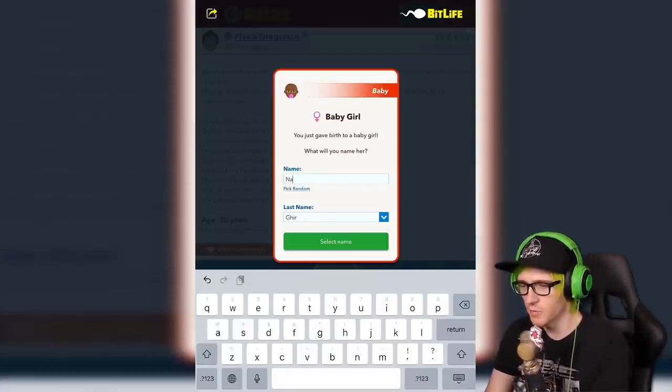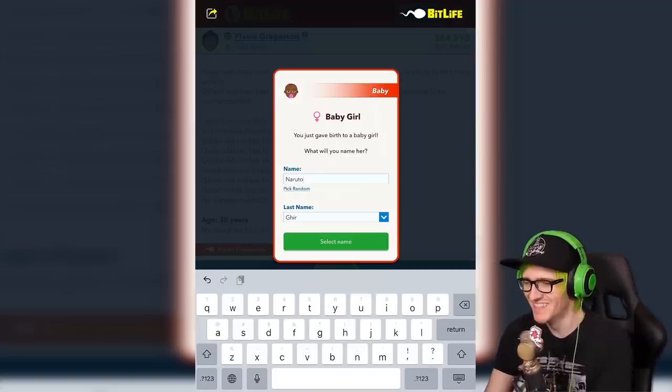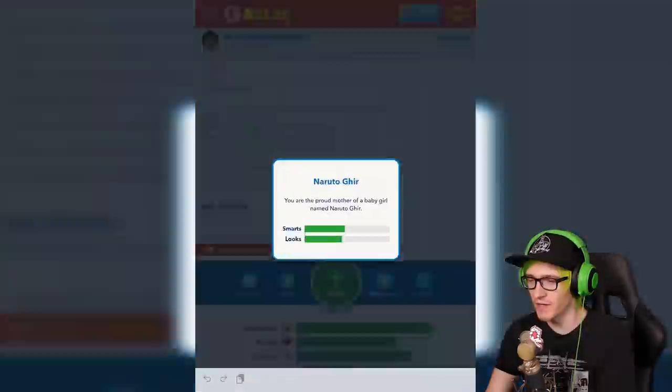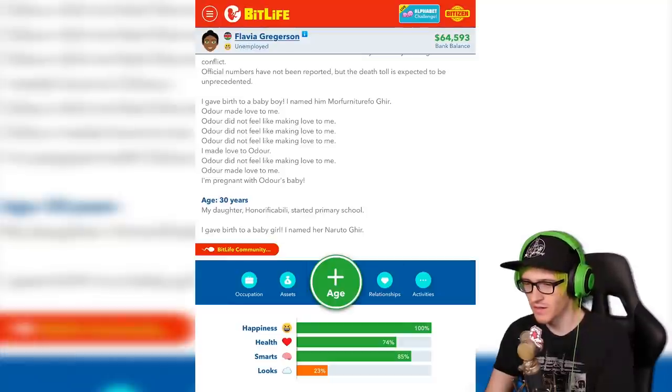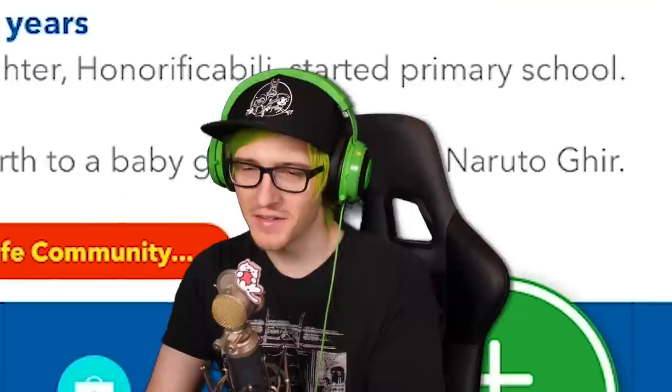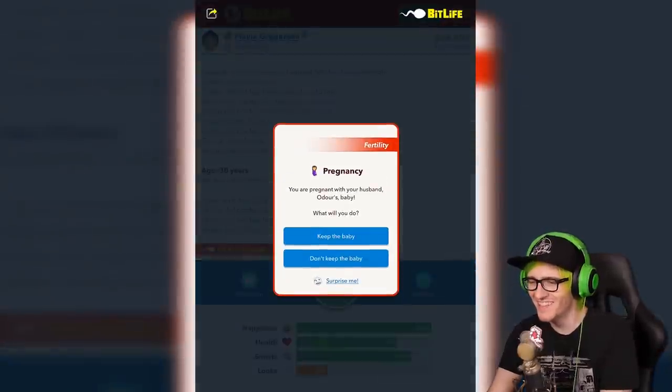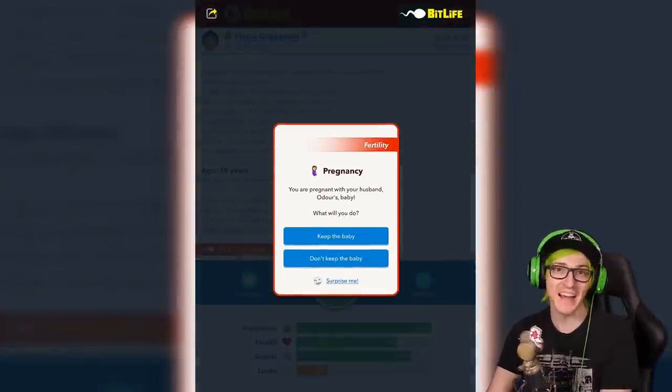Your name's going to be Naruto. I mean, that's probably one of the best names you could have out of all the names I picked. So you are Naruto. You're a girl. Well, yeah. All right. You make love now! He has to.